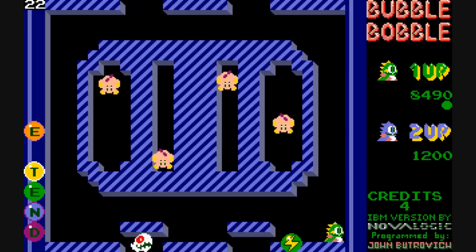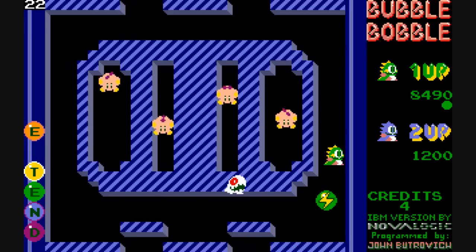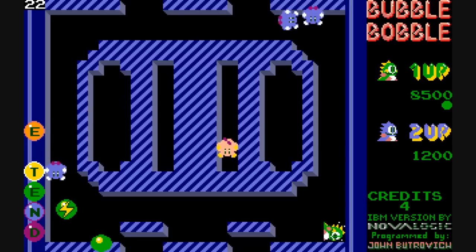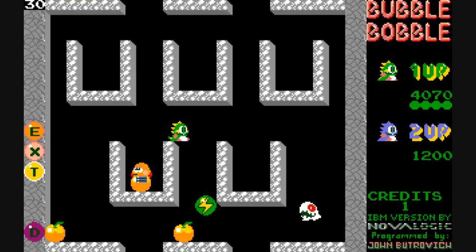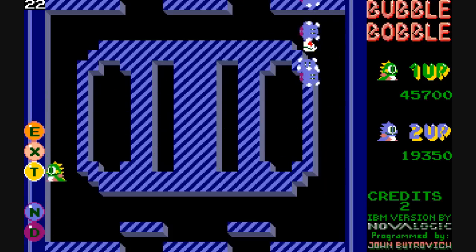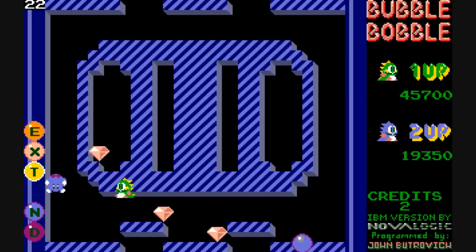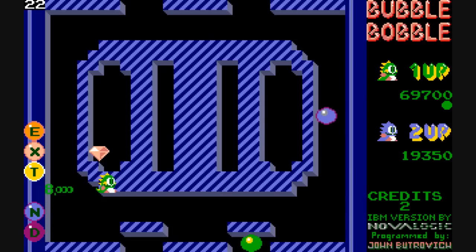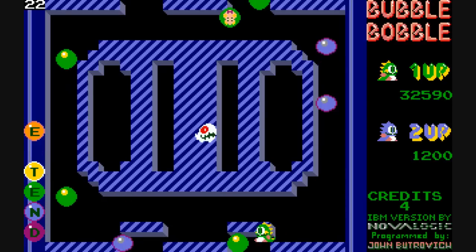Another way you have to kill monsters is to use these lightning bubbles. The way they work is once you pop the bubble, a lightning bolt flies in the opposite direction you're facing on that position on the screen. The lightning bolt travels all the way across the screen, so it can kill multiple enemies as long as they're in that position. Then when the monsters die, they're turned into diamonds, where you get a lot of points.